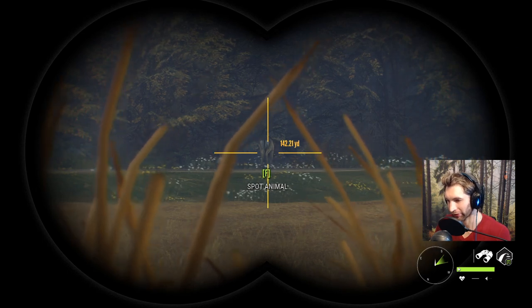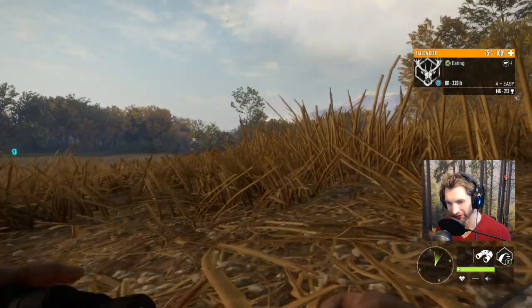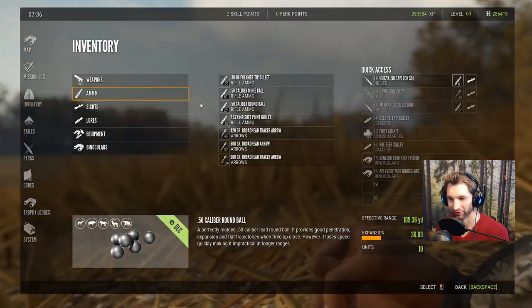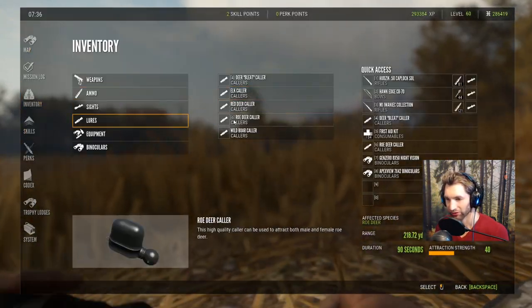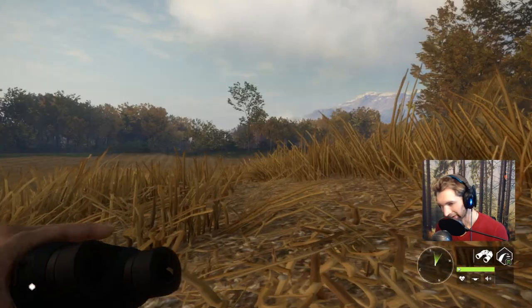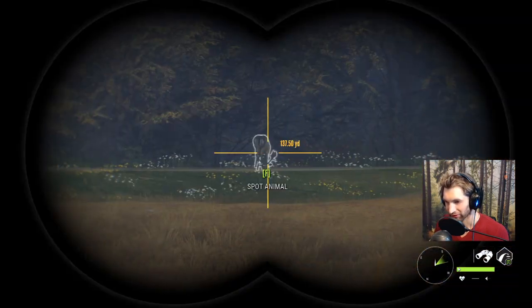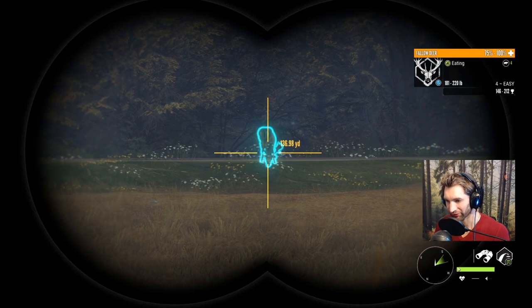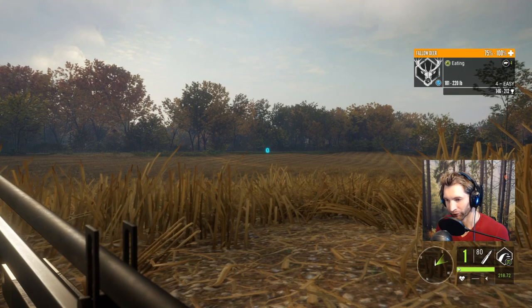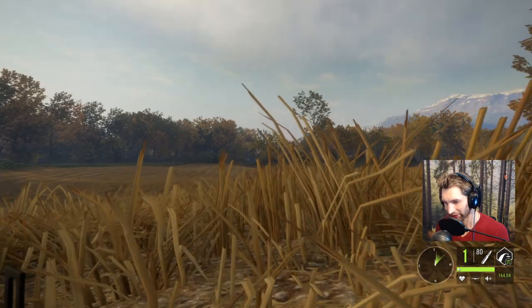There's a really nice fallow buck right there. I wasn't planning on going after fallow, but he's 140 out and I do believe we can use the 50 cal sabbats on him. I don't think we have the rattler — I had to replace that with the roe deer caller. He's definitely in range; we can take up to a 212 yard shot with the 50 cal. I'll call them sabbats — so at 160, maybe we could just get his attention.